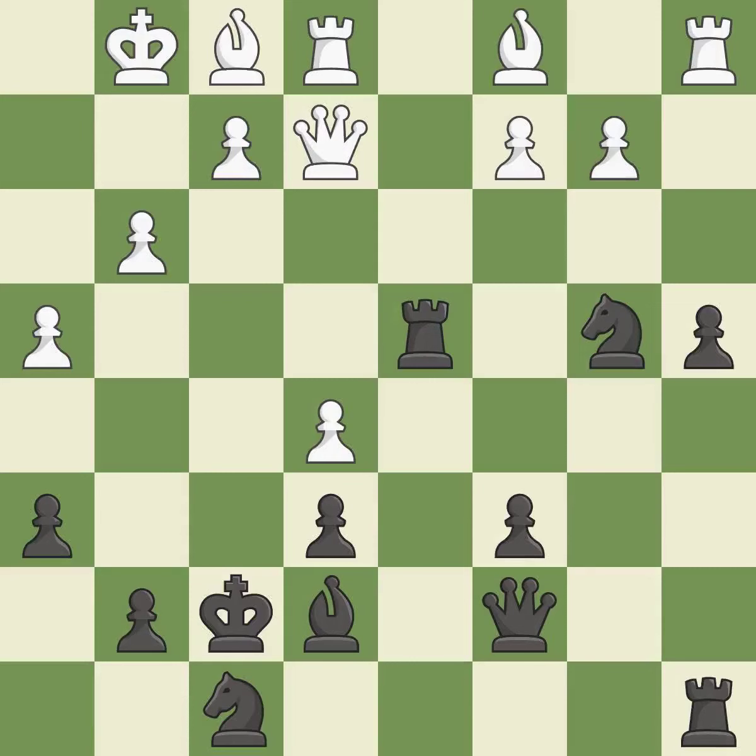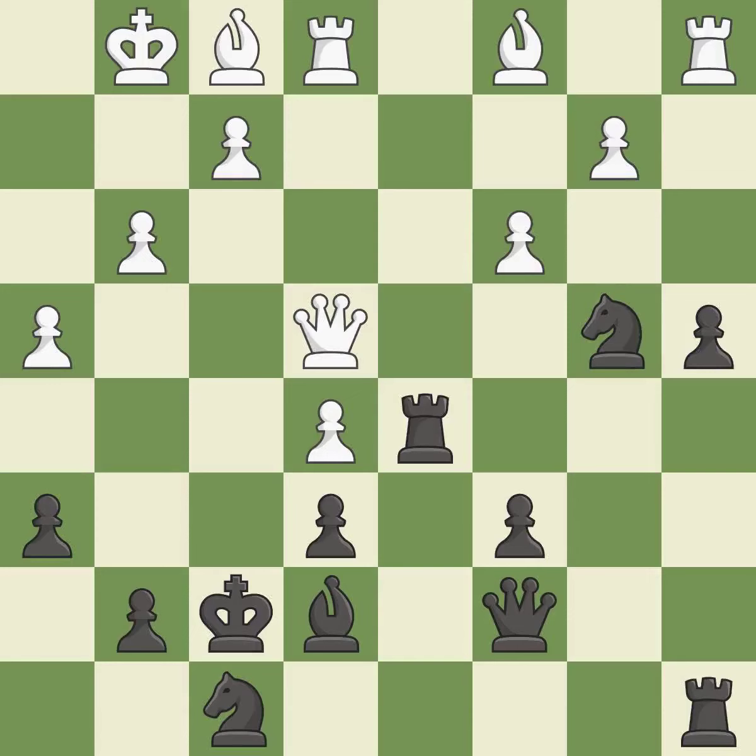Takes back. It is best. This forks pieces by creating a simultaneous attack. This is the only move that works — it is a great move. This overlooks an opportunity to connect rooks. This allows the opponent to win a tempo by threatening a rook — it is an inaccuracy. Only one move worked there, and this wasn't it. This overlooks a better way to win a knight — it is a miss.